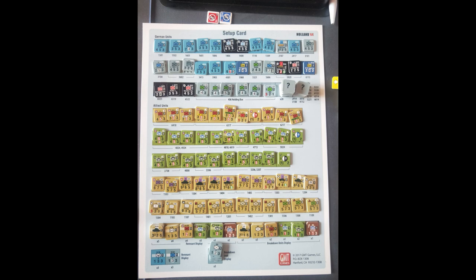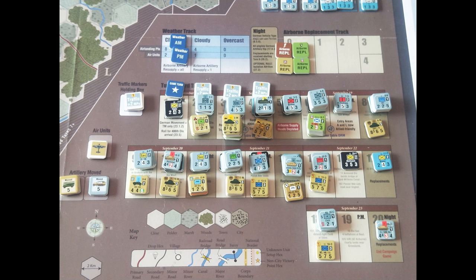One of the things I loved about Holland 44 was the setup sheets that you get with the game. You place all the units on these setup sheets, and once they're all there, you basically move them to the board. This ensures that all the units are in place. You also have about 20 of these German unknown defending units, sort of like garrison units that you'll encounter along the way. There is a very full reinforcement schedule as you can see on the time track.